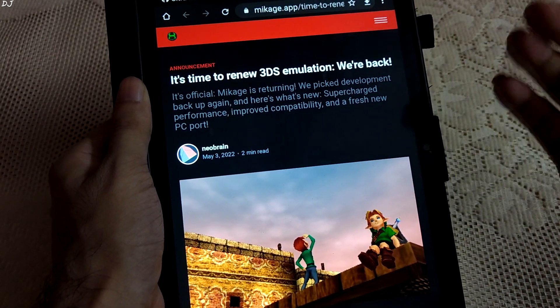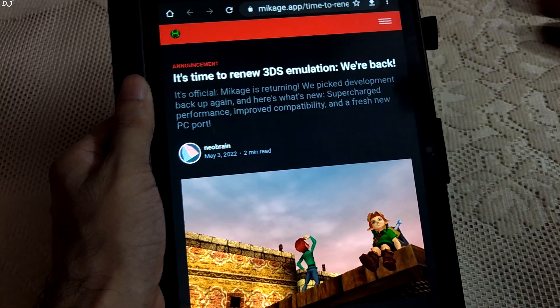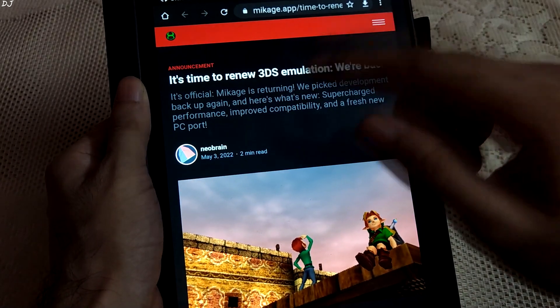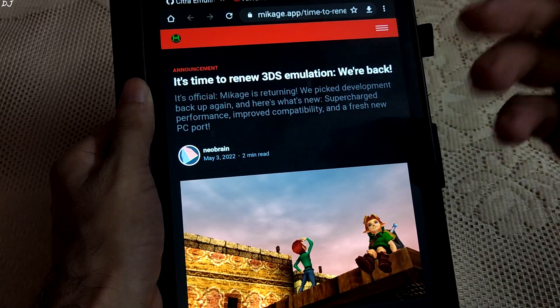Welcome back. In this video I'll be talking about Nintendo 3DS emulation on Android. An old 3DS emulator is coming back — this is its name. I'm not sure how to pronounce it, MiKage or MyCage. Anyways, this is their website, and here they have announced their comeback.